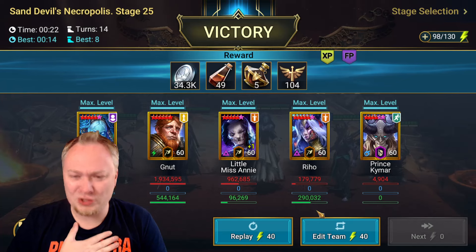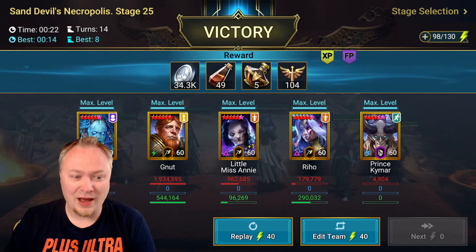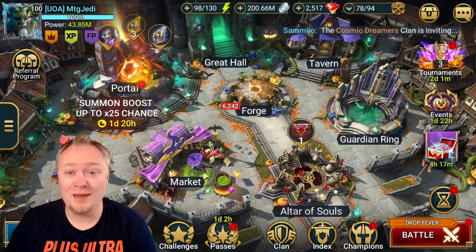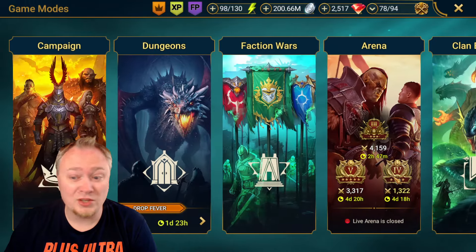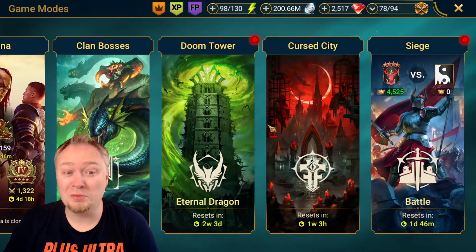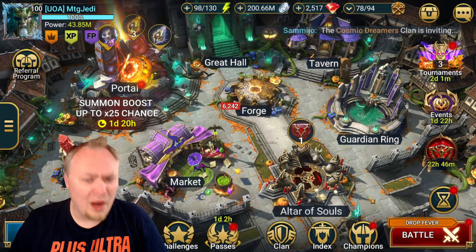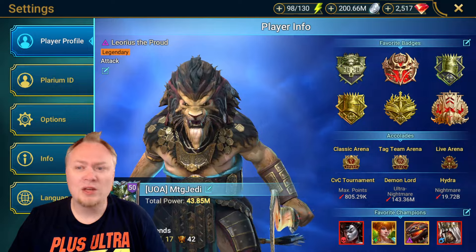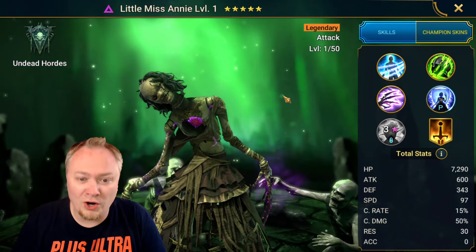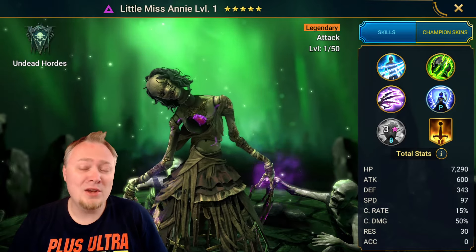That will do it. I think it's notable as well that you can use her in a lot of different areas of the game. There's probably other places that are going to work out well for her too. You could use her on some Doom Tower bosses, in Cursed City, in Siege - she could be a really fun one to pick for your Siege defenses - and then Faction Wars, obviously. So there's a surprising amount of uses for Little Miss Annie. Let me know if this was helpful to you, because I think people just needed more information about her so they could make this decision on whether to get her or not. I will see you guys in the next video - let me know how you like your Annie or not.